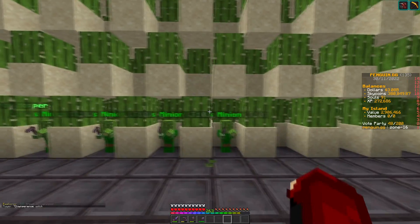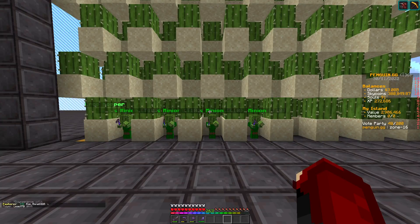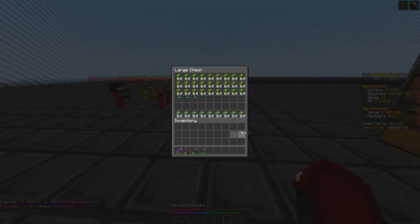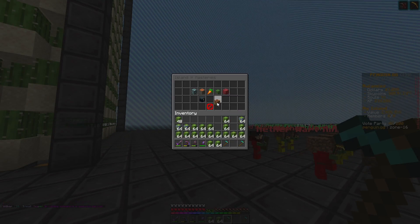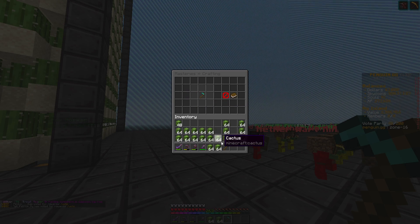Today we're gonna be crafting three more cactus minions all the way up to tier 10. The farming one requires a hoe and loads and loads of cactus, which we've got in here. Once you've got your required items, do slash masteries, click this crafting table, put your diamond hoe in the middle if it's for farming, and surround it in cactus.